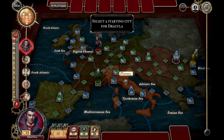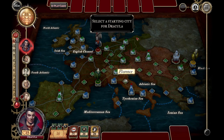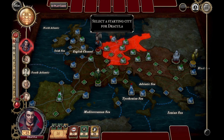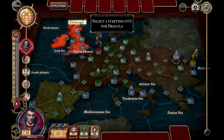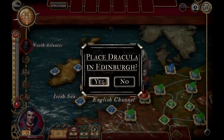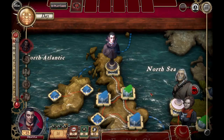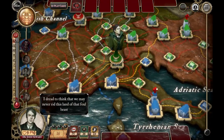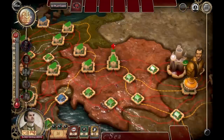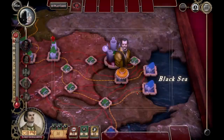I'd like to crowdsource ideas from you if you've played this game before about Dracula, and I'll just analyze the game as I play. I'll talk through thoughts I'm having and suggestions. Do remember it's my first game as Dracula. I've been focused heavily on the hunters for now because we just created the hunter strategy guide, so they've got a pretty good setup here.